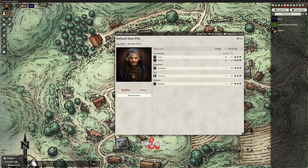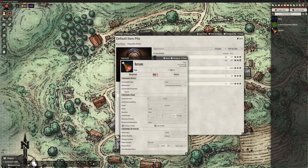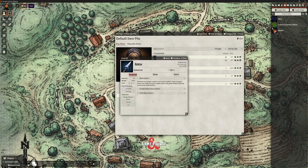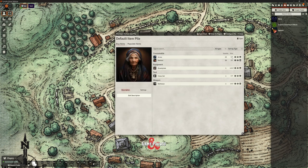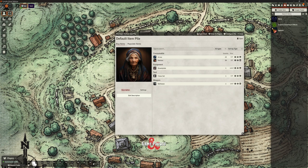Now if I go back to Buy Items, you can see it's broken these down into their sections with pricing. Arrows at five copper pieces, 400 gold for breastplate, one gold for a chest set, 10 gold for a battle axe. I'm still slightly confused by the price for rations — that definitely says five silver pieces but it's showing one electrum. I'm not quite sure what is going on with that.